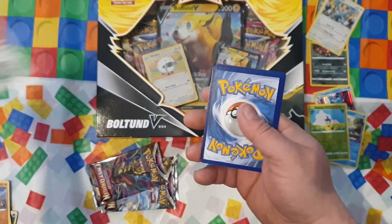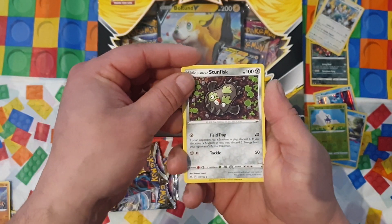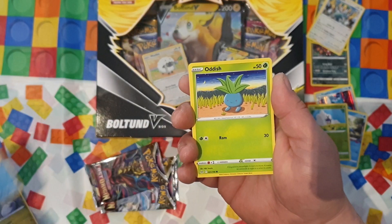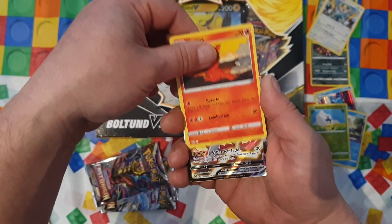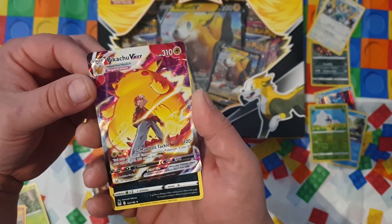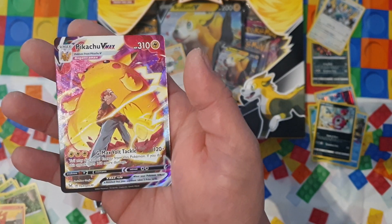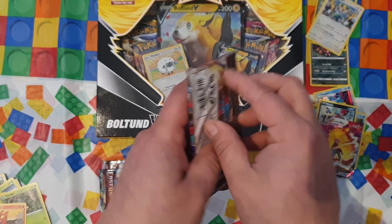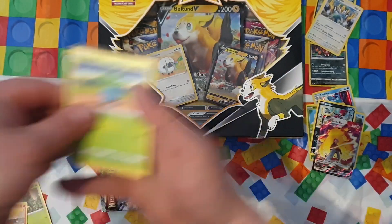Get rid of the energy. Galarian Stunfisk, Box of Disaster, Hisuian Sliggoo, Poliwag - I can see something shining already - Oddish, Hisuian Growlithe, Seedot, Slugma... Pikachu V-Max! Oh my god, how cool is this?! Check this out - this is something I didn't expect. I do love my Pikachus. It's just a Hoopa but check out how cool the artwork is! Although it makes Pikachu look quite fat. I'm so happy - I'm chuffed! And that was the third pack, three more to go.